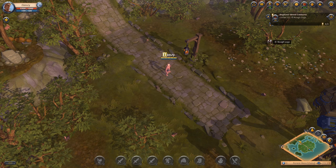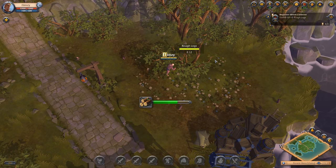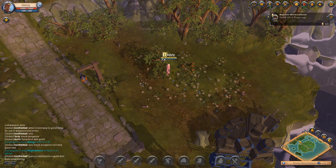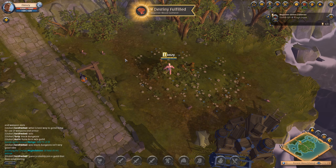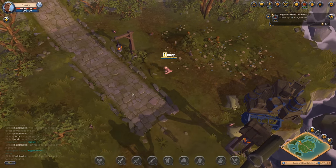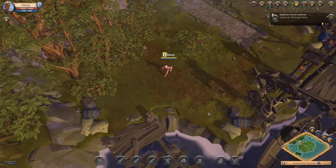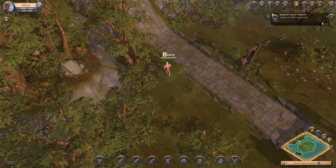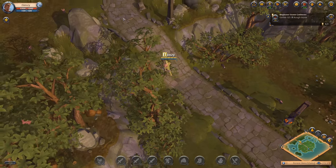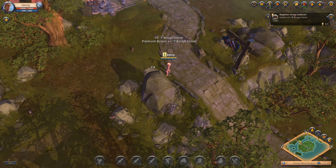Let's chop some wood. I assume we just do that by going over here and working on this tree. I got two out of three — and three. Stone gatherer. Let's see if we can find a stone. Are you a stone? No. No stones here. Oh look, stone. Let's do that. Rough stone. Done.